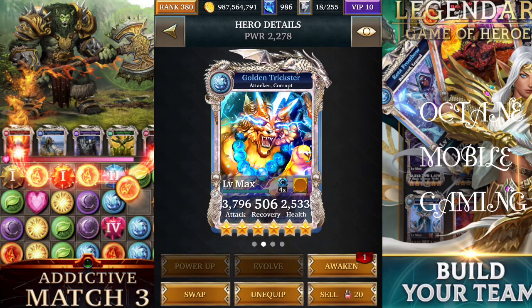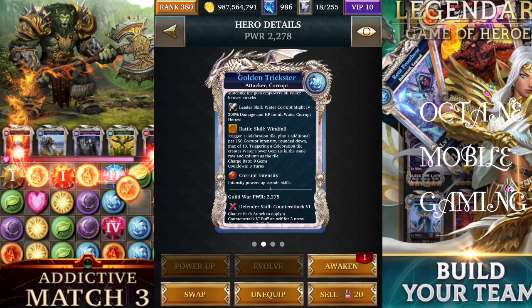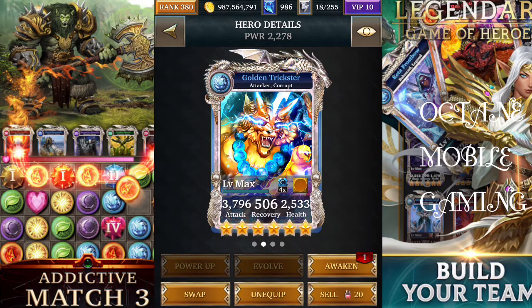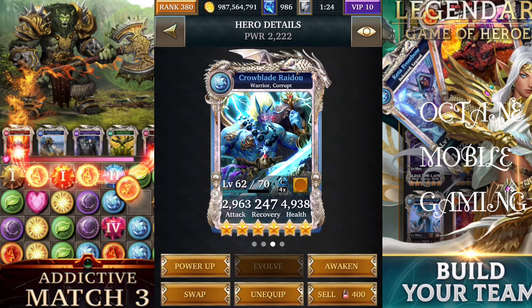Golden Trickster is the ultra rare for that deck. It will trigger one celebration tile plus one additional for every 150 cup intensity. A celebration tile is basically like a gem trap, and only Golden Trickster can actually activate it. Apart from that, Golden Trickster doesn't work well with any other deck, and without the event card, Golden Trickster is absolutely useless.